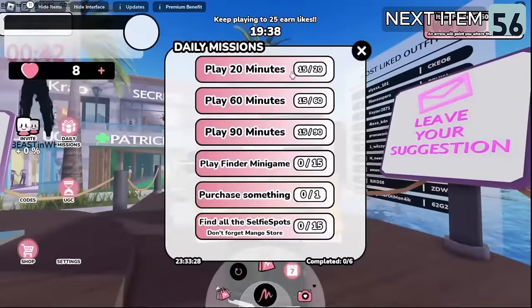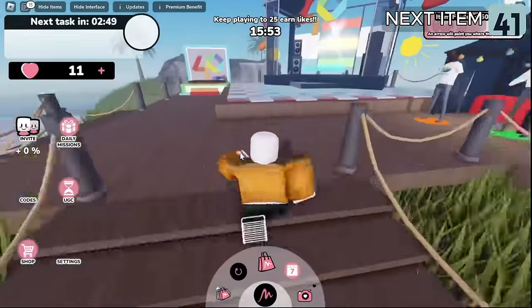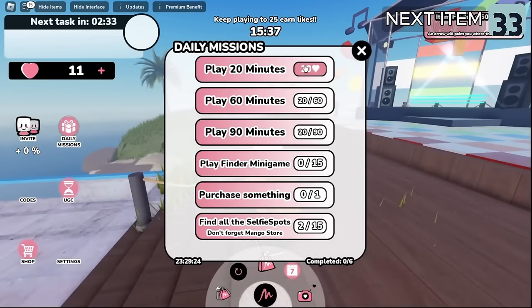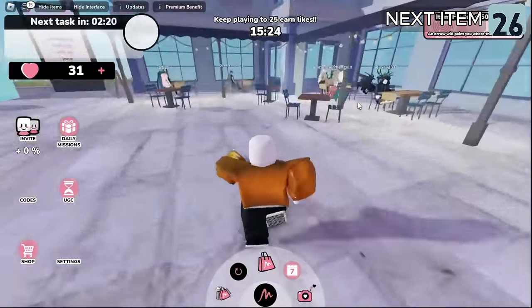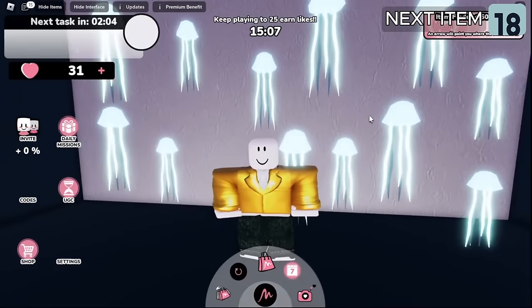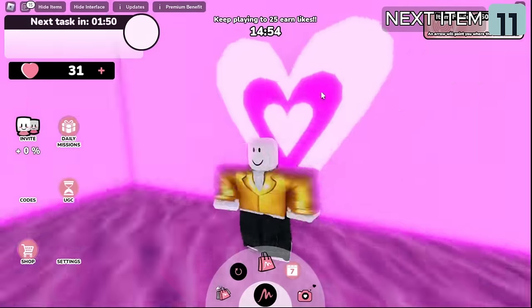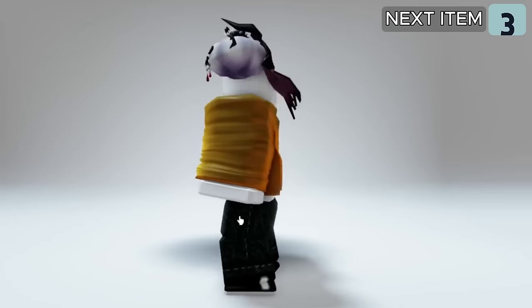You can complete daily missions to get more hearts. Watch this part carefully to know where these spots are. You can complete the tasks and get these items with heart points. You will get this vampire pet on your shoulder.